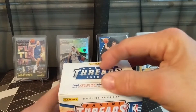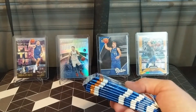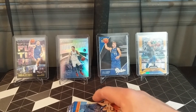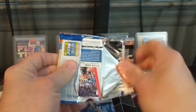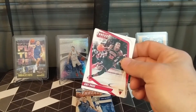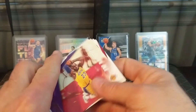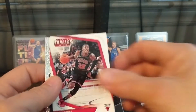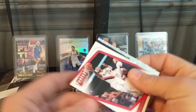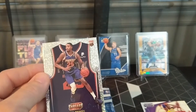You ain't from around these parts, are you Luca? Who do you collect? Well, if you load these boxes right, it'd be some Luca rookies. It doesn't look like we have anything big in here — no thickies — so we'll just start from the top and work our way down. I see something in there, a little shiny action. LeBron James, Steven Adams, Chris Dunn, Damian Lillard, and Malik Bridges rookie card — nice, very nice.